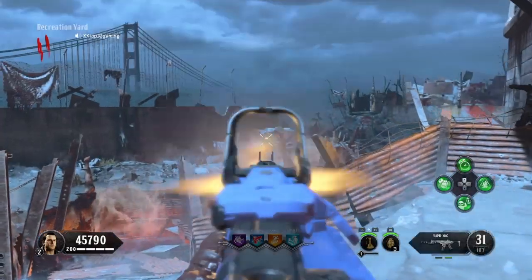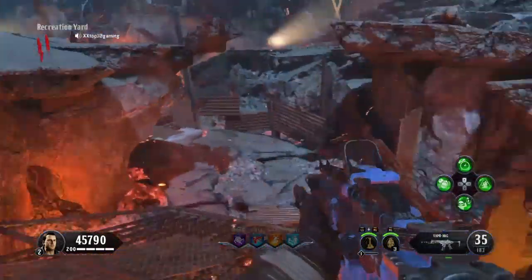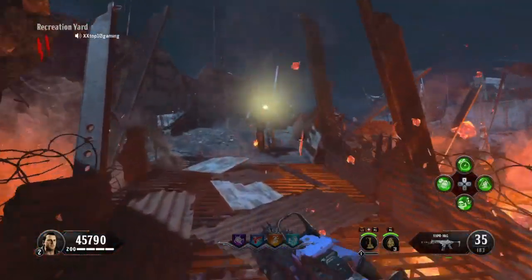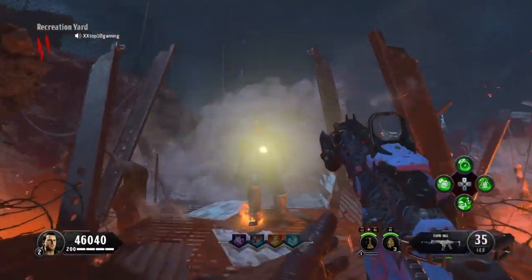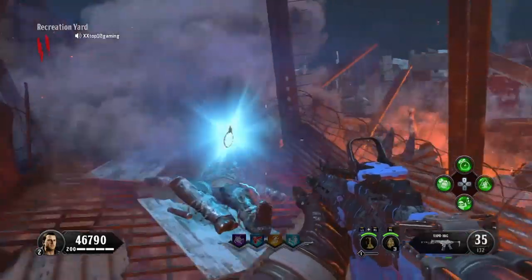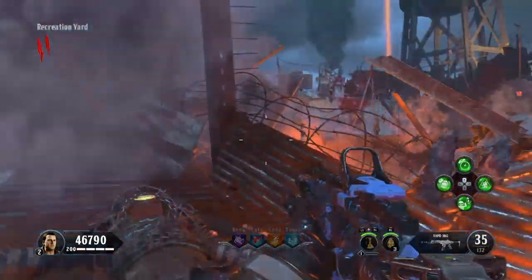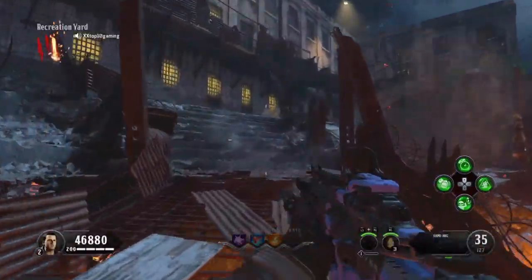That is him — he'll spawn. So after you kill the Warden for the first time, he'll drop a key. You want to pick up that key because that is the first part of our shield.